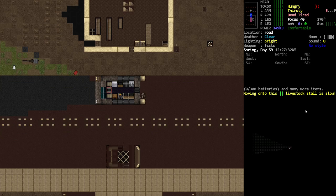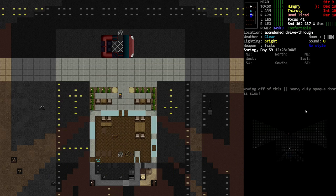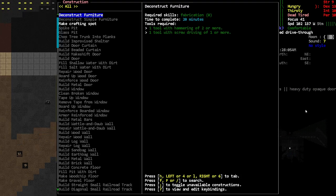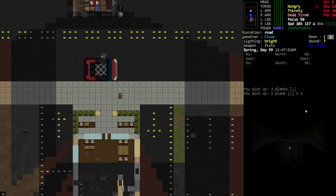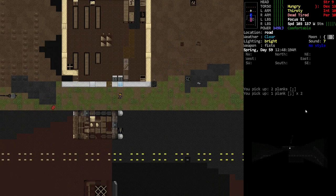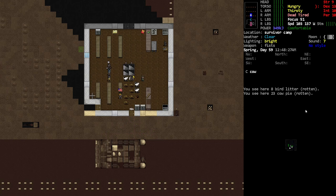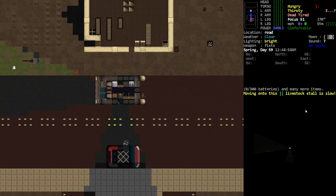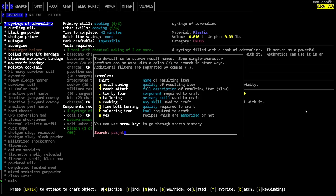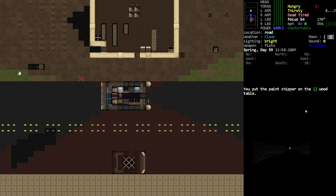We'll go get a broom from down here. We're so close I might as well get the project started so I can say I got at least one base project going. Let's make sure we have enough food. I'll let it go a little longer because I do want to do this. Making the paint chipper — yep, we're removing the paint from around here.